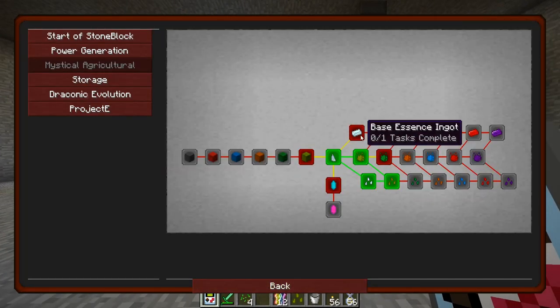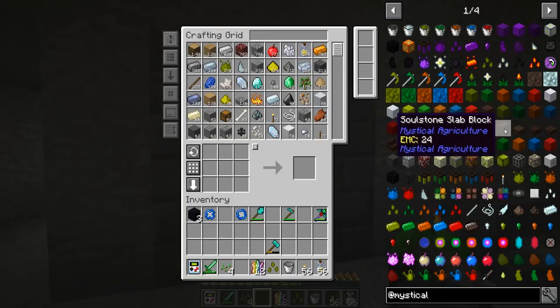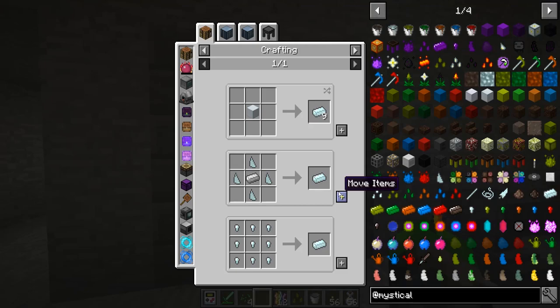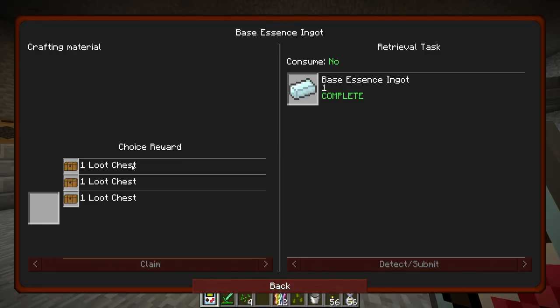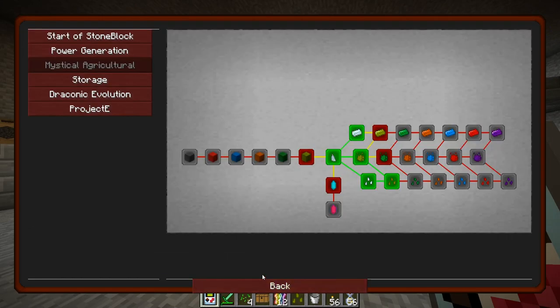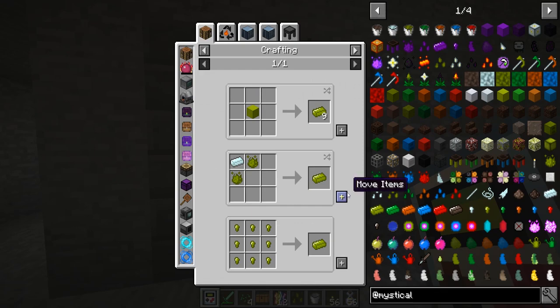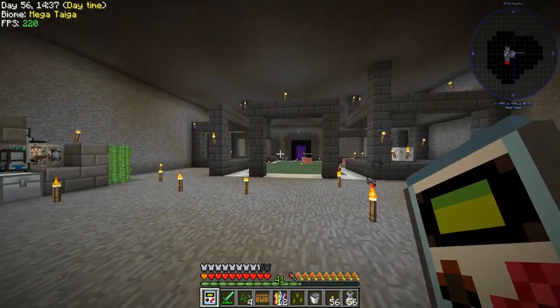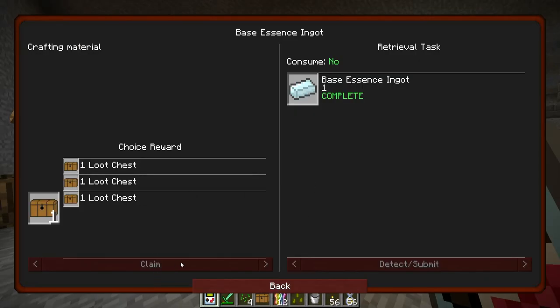Let's try to make a base essential ingot — there you are, got it. And then let's make the next tier — inferium ingot. Yep, there we go. Already did that one.